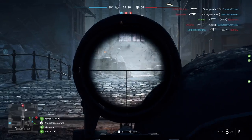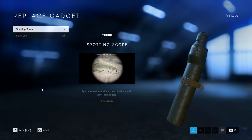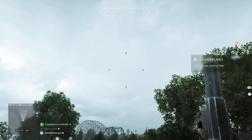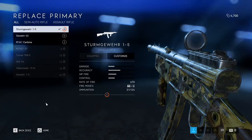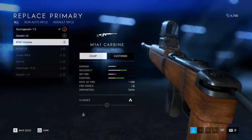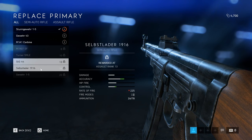Lastly, Recon specializes in long-range combat. Their main weapon is the sniper rifle, and Recon uses spotting scopes and flare guns to reveal enemies for the team. The intel provided by Recon could be very useful, and if your team capitalizes on it, it could be a deadly tool. As you play, you rank up each class level individually, and the higher your rank, the more weapons and gadgets you unlock to customize your favorite class setup.